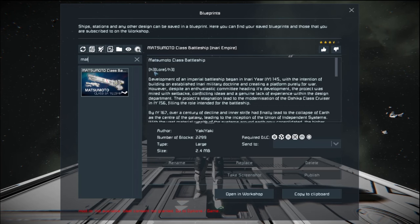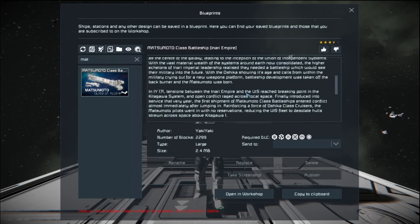It is called the Matsumo class battleship. This is a very interesting little ship, and I would say if you guys are running a survival game, even maybe on a limited server, this might be limited enough PCU that you could use it on console servers — I'm not sure, I don't play on console, so get back to me on that. Anyway, the Matsumo class battleship — its development began in Yinari; this is mostly lore so you can look at it later.